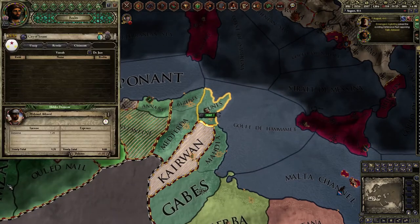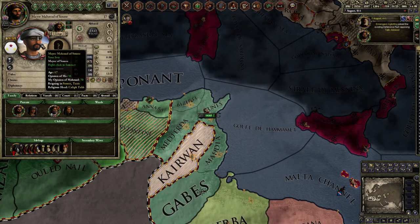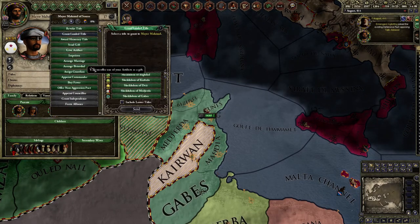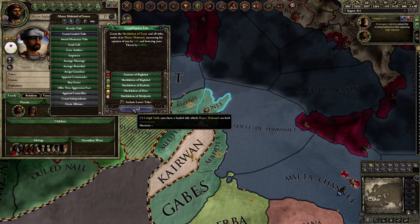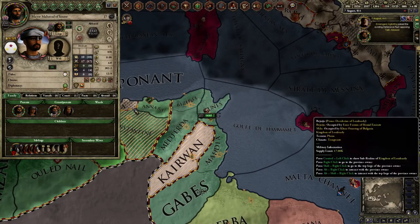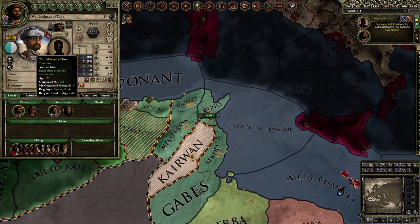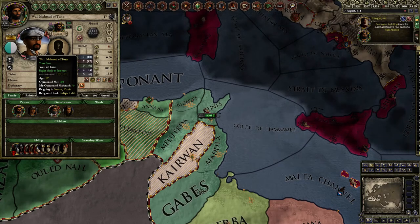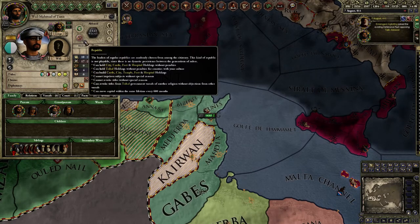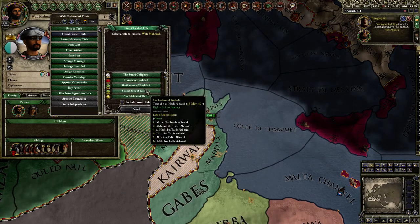Now if you have the county-level title, you turn around and grant them the county they're living in — the County of Tunis. You do this, and now he's got a silver ring, which means he's a Wali — more like a count-tier republic, a republic vassal.